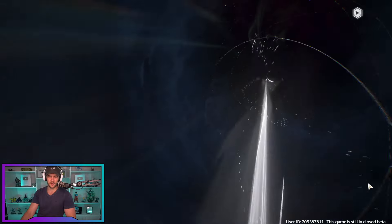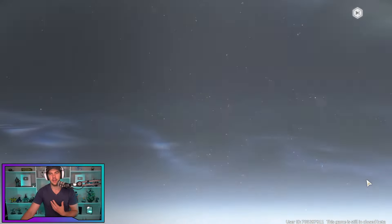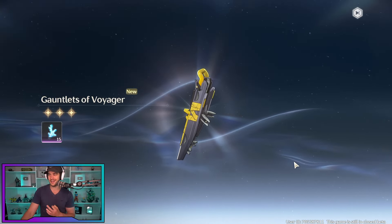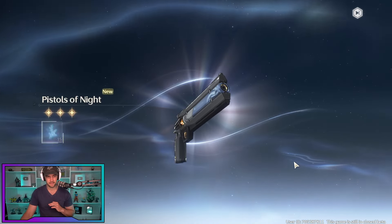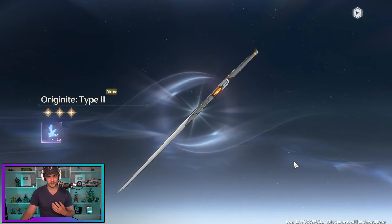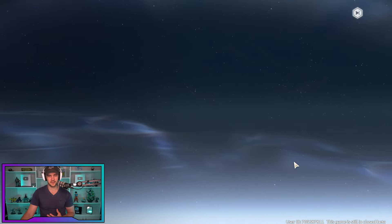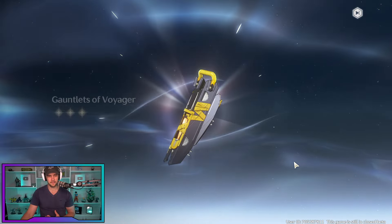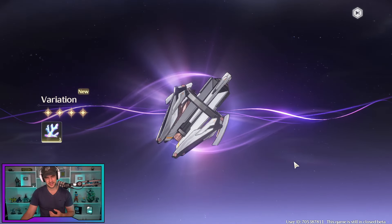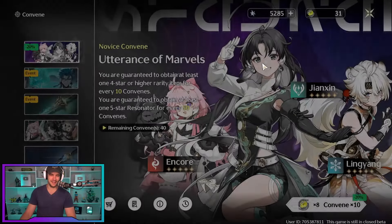You want to see some yellow... okay, purple. Now with your 10-pull you are guaranteed at least one 4-star — I'm hoping that 4-star is a character. It's a pistol — like the healer weapon. It's going to be on the 10th one, isn't it? It's a healer weapon. Rip. Okay, that's the first 10. Next one.